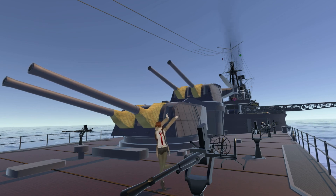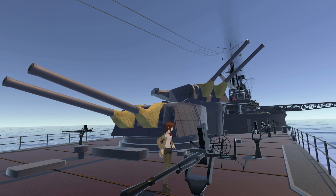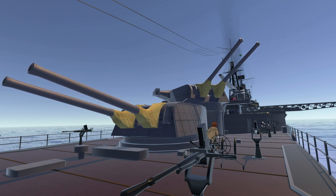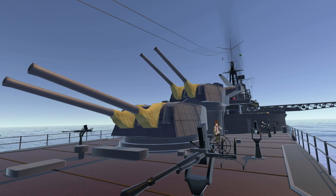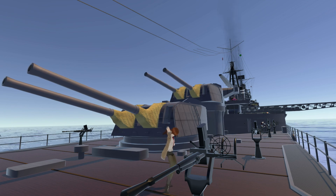The final two interactable perks on Suzuya are the main guns, which you can control using the purple controller right next to the AA gun. Simply find the purple controller and you can fire the guns — wave them left, right, up, down, however you want. It's similar with the plane controls too.